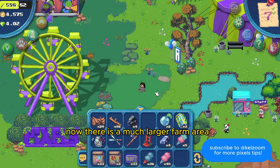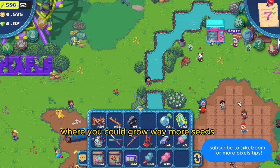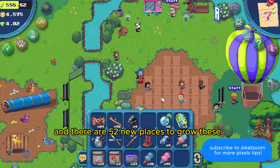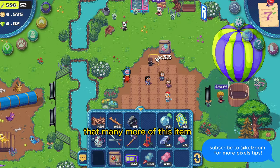Now there is a much larger farm area close to the hot air balloon where you could grow way more seeds. I counted them for you and there are 52 new places to grow these. This means you can plant and harvest that many more of this item.